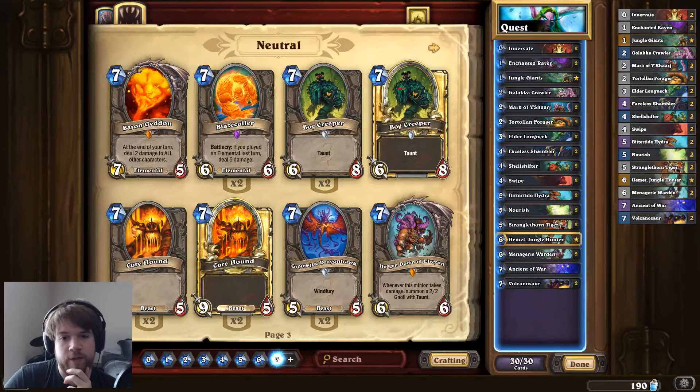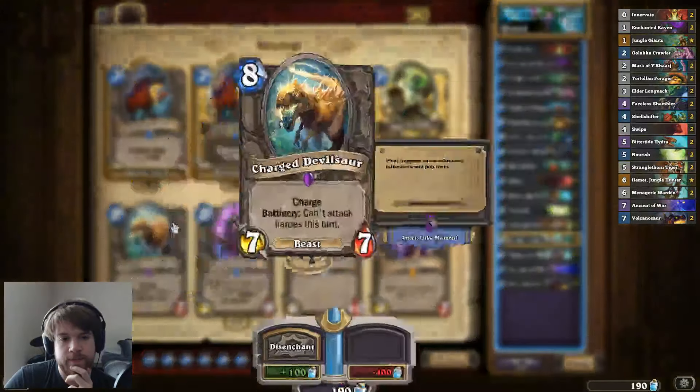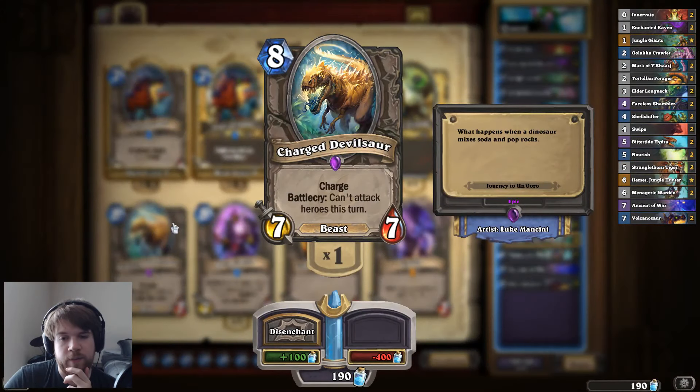I've even tried out the new Charged Devilsaur, but I really felt like I wanted more taunts, and it just seemed like the weakest card in the deck, so I ended up cutting it — though I think it's okay. The 'You Can't Attack Heroes this turn' thing is a Battlecry, so if you have one on the board already and copy it with Menagerie Warden, I believe it can charge face. I'm not sure how it works if you play the Charged Devilsaur and the Menagerie Warden in the same turn — the Battlecry probably adds an effect that would get copied, but I'm not sure.